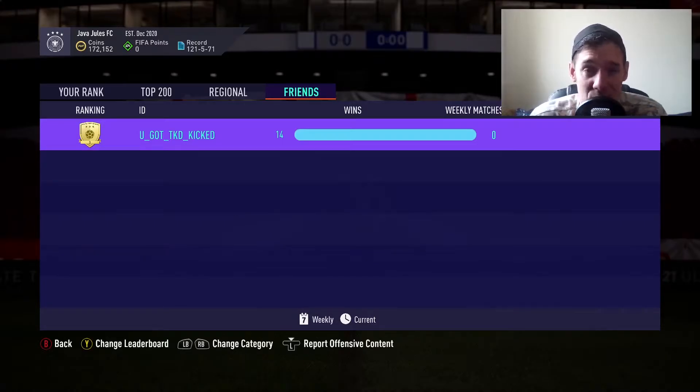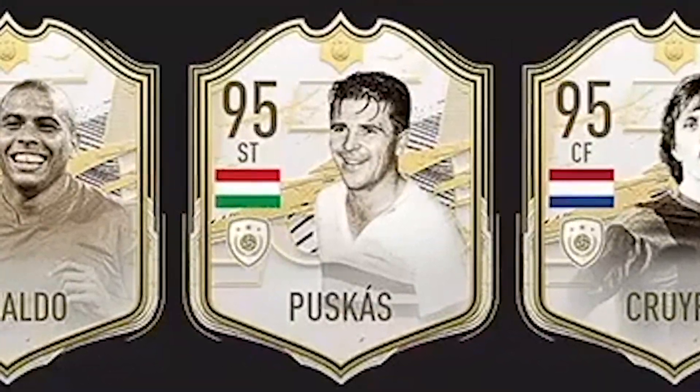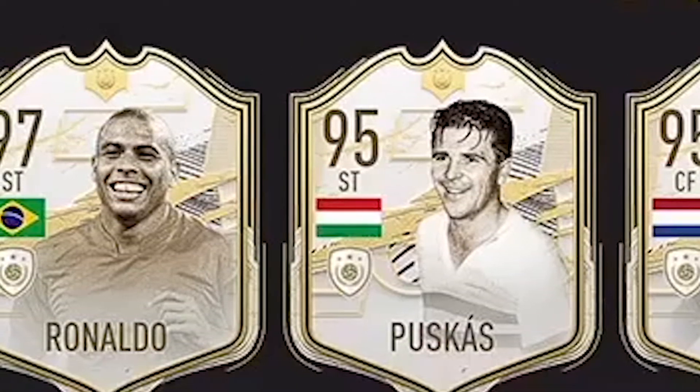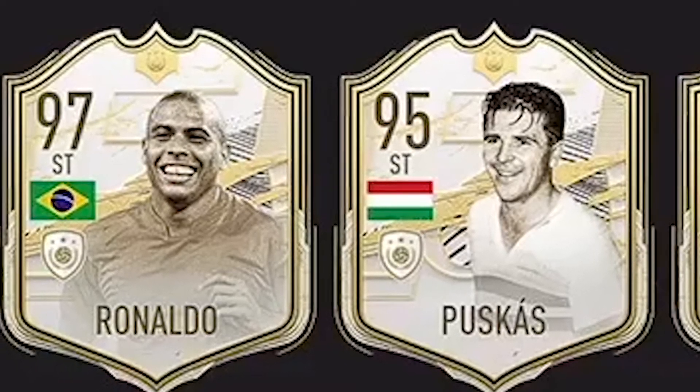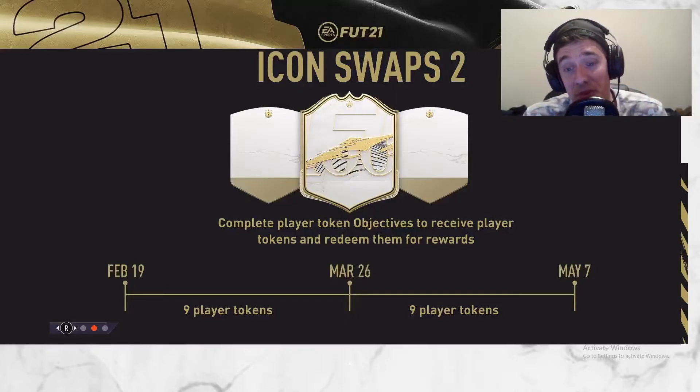My eyes feast on the beast that is Puskas — the almighty Hungarian has received an upgrade, but sadly it's only by one. I expected a bit more of an increase considering Renato is at 97. No disrespect to Renato being a 97 card, but Puskas was at the same level or better in my opinion. I don't fully understand why he's 95 — he has a few different cards and this is his highest rated, but something doesn't feel right.